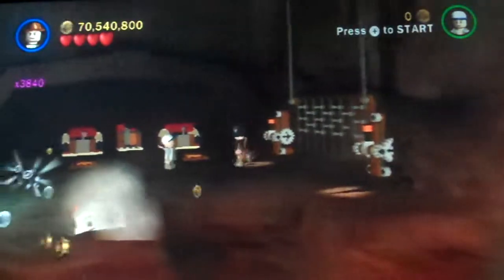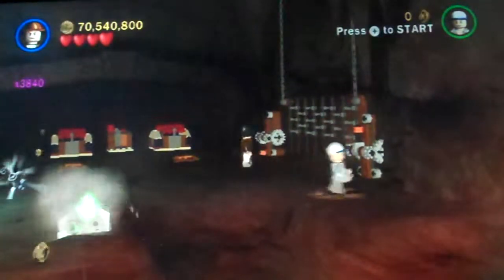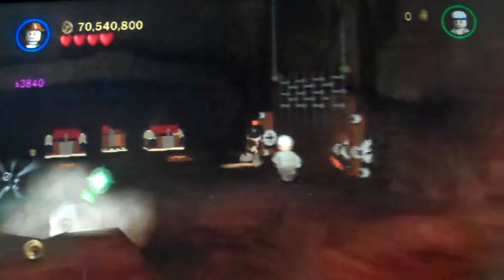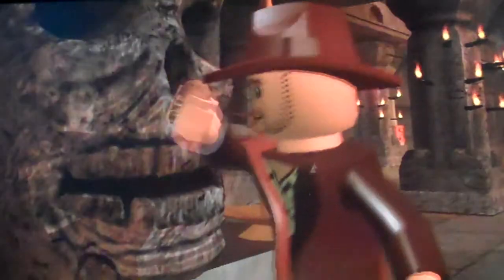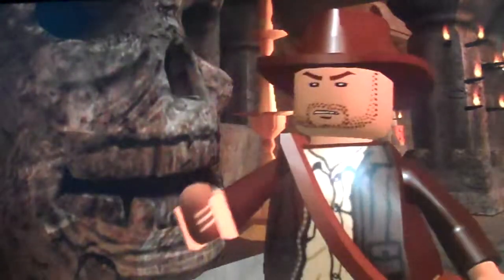You don't wanna bother digging up those skulls or anything — it's nothing important. Here we go. Now we will enter the Temple of Kali. Look, there's the Shankara stones — the main treasure from Temple of Doom.